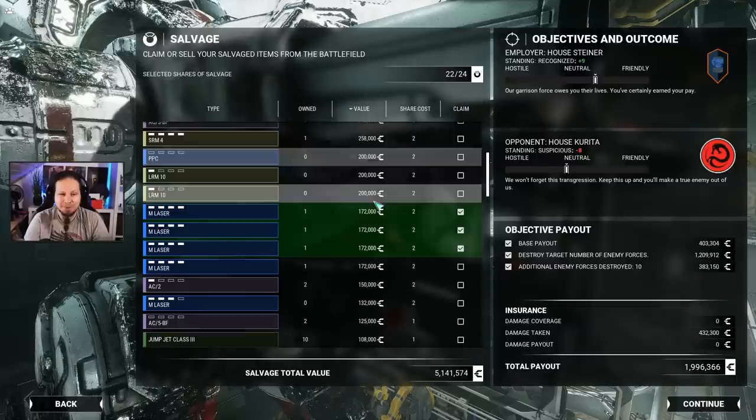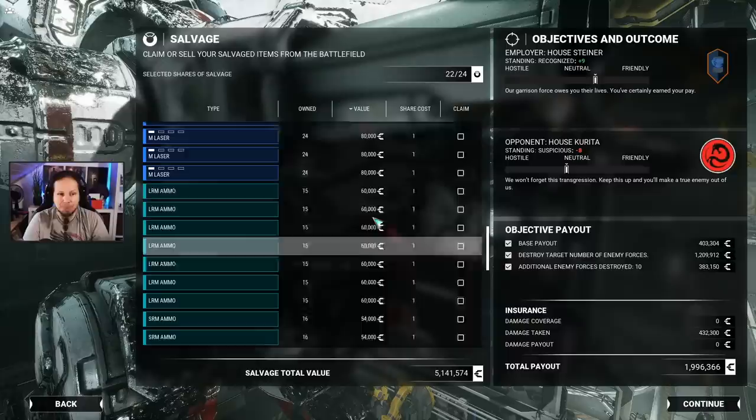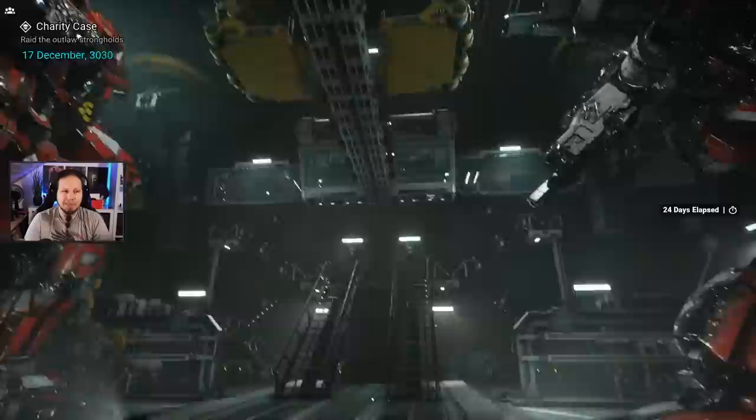The Kentaro is a nice mech to have, but again I'm looking for better stuff. Probably no double heatsinks on the table — doesn't look like it. Which means that we can actually go all in on the lasers. Let's take all of them — all of the tier 4 lasers — so I don't have to feel bad if I put them into my mechs if I have a surplus.